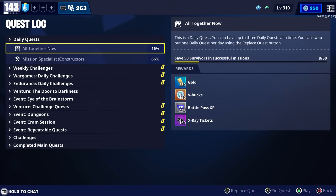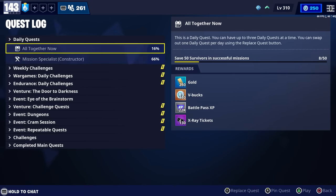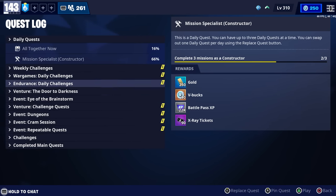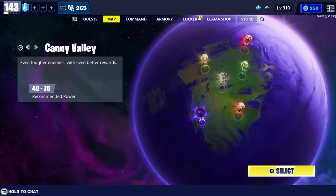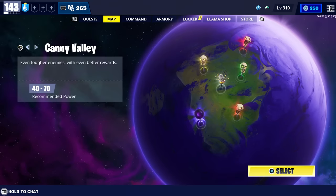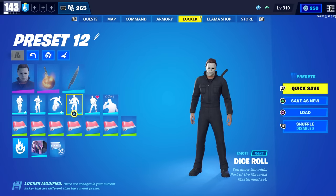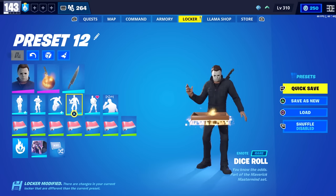You can earn even more than 368,000 XP if you complete quests — for example, daily quests give 22,000 XP each, so completing two could get you 400,000 XP from Save the World in a day. That cap only applies to XP you get from missions, not from quests. It should take roughly 15 to 16 days to complete the Battle Pass if you only played Save the World. With 30 total days and the Battle Pass ending December 2nd, you'll have more than enough time.